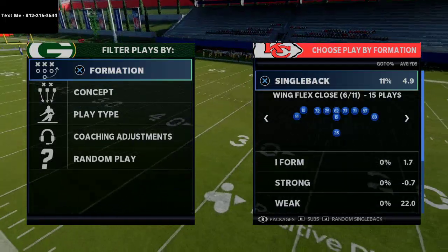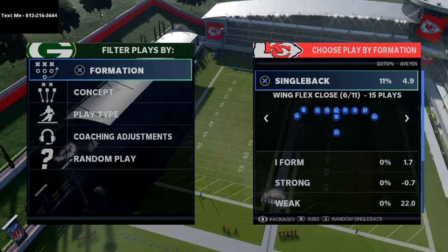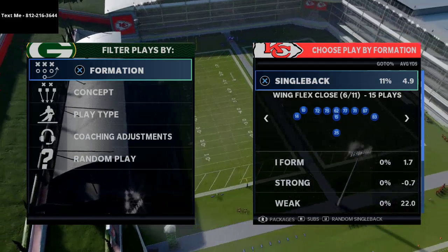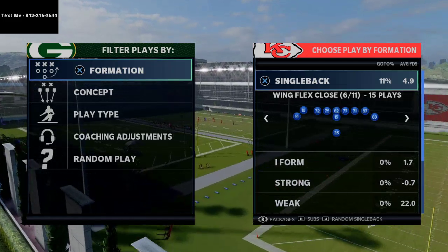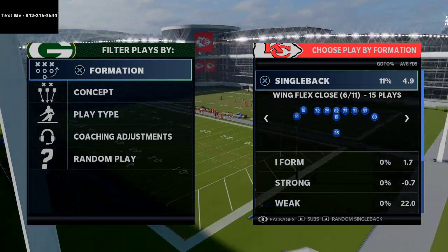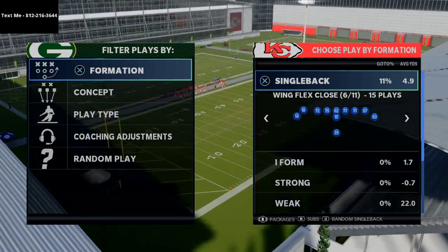Single back wing flex close is one of my favorite formations year in and year out, just because of the quick pass ability it offers you with the motion snaps. My friend Hoodie was running this earlier in the year and he has a great video breakdown on this formation as well. If you're interested in really diving into this formation, after you watch this video, you can search Hoodie904 in the YouTube bar and it'll come up.